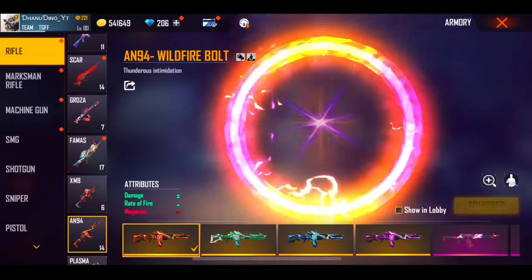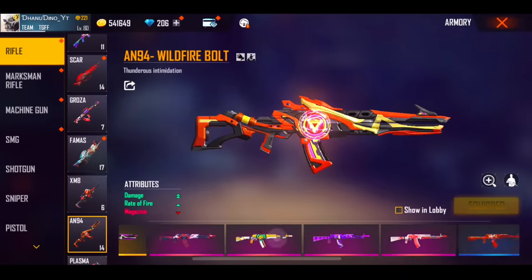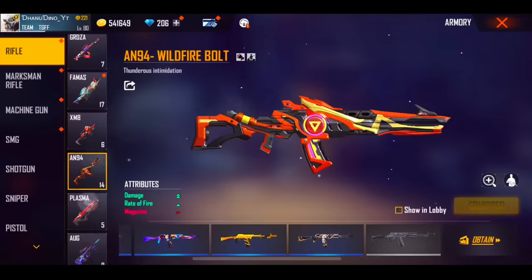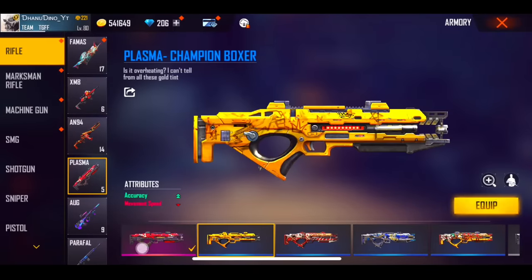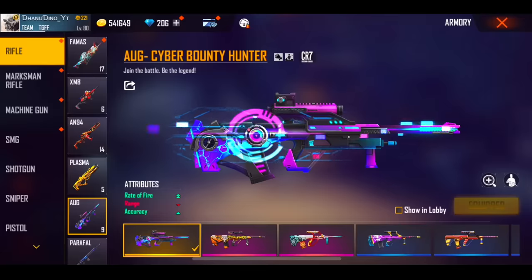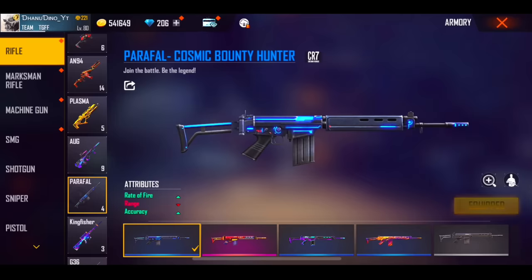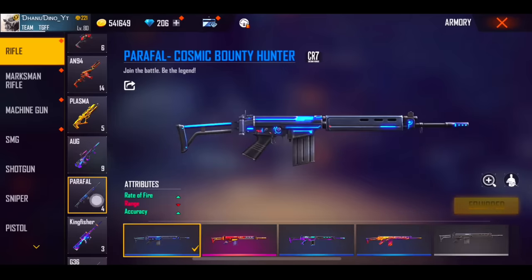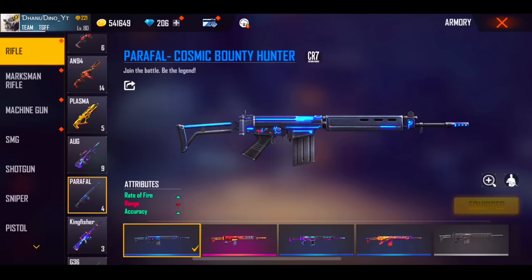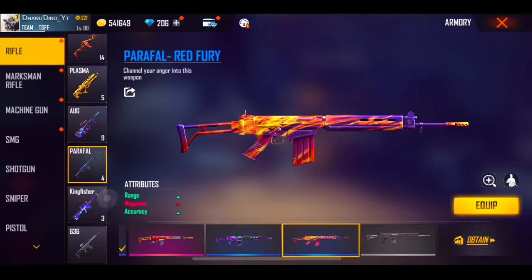Single accuracy, double rate of fire. If we have double damage, we have a single rate of fire. If we have a low rate of fire, then we will have a low rate of fire. Then there is Plasma — Plasma is a normal skin. This skin has double accuracy. Plasma is very good. Then there is Cyber Bounty Hunter — I recommend it to you. Then there is Paraphyl — Paraphyl is a single rate of fire, single accuracy skin. Cosmic Bounty Hunter also has a single rate of fire.